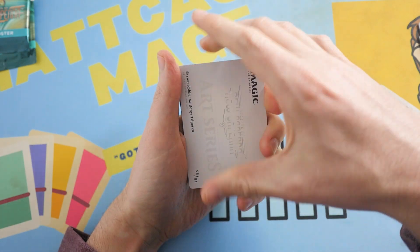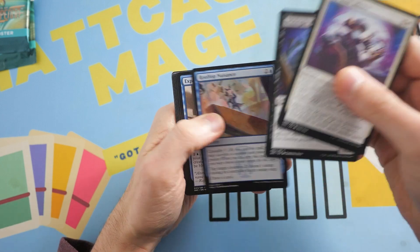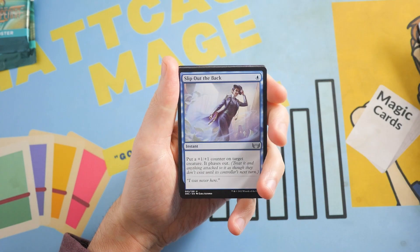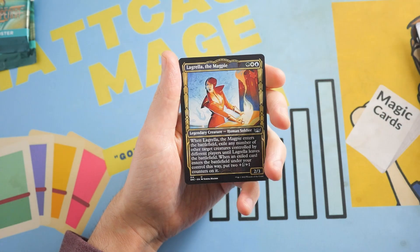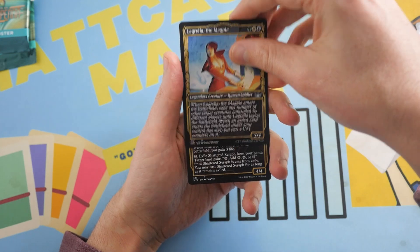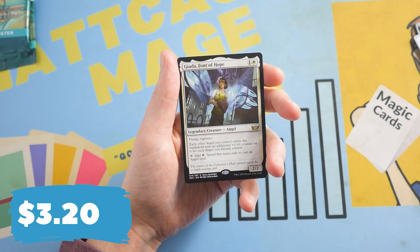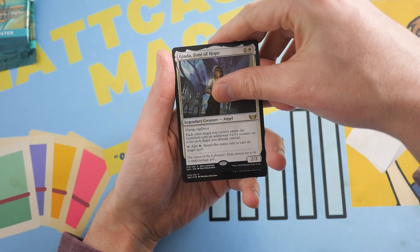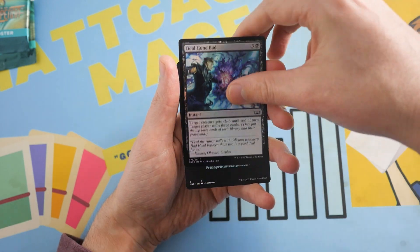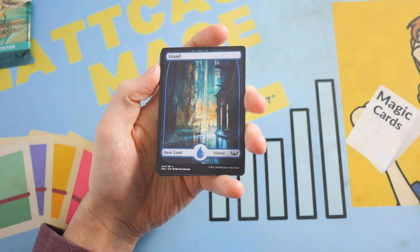On to the set boosters. Island, Fire Silence. There's an uncommon — Slip Out the Back — and then Public Enemy. A lot of blue cards. Uncommon: Lagrella the Magpie, and another common, Shattered Serif. The story spotlight rare is Giada, Font of Hope — actually a decent rare to pull. And a foil common: Deal Gone Bad.